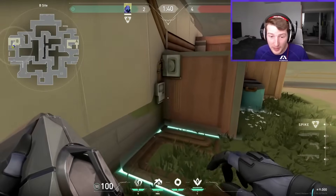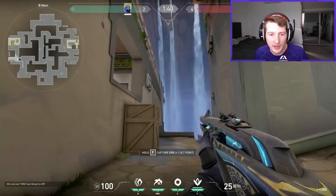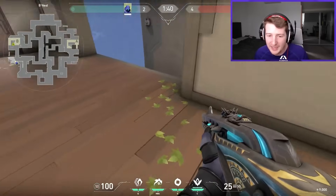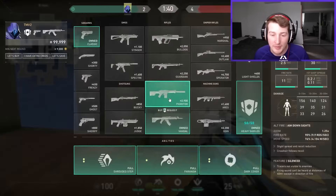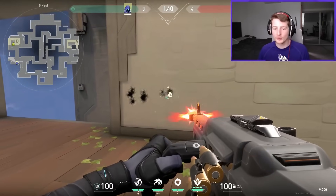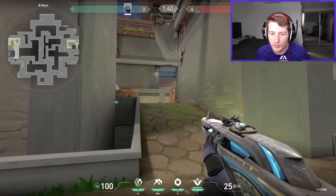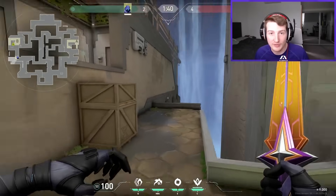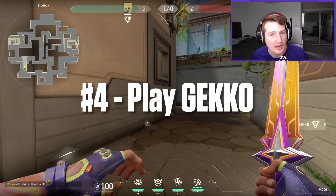Play full post-plant cringe and it will work. The same is true on B site — if you get the spike planted in a position like this, you can play from all the way back here and still see the spike. You can even shoot through the wall with an Odin. Just come back and spam — every so often they'll be on the spike, and boom, they're dead. When you get the spike down, tell your team to run away and let the defenders use utility clearing space you're not in.